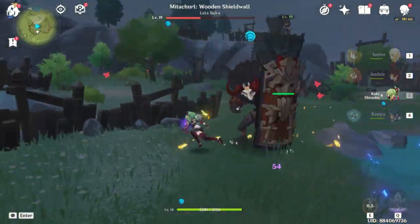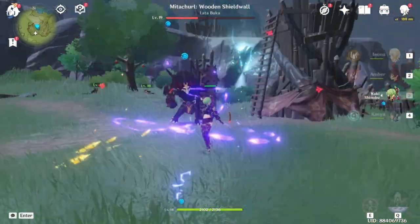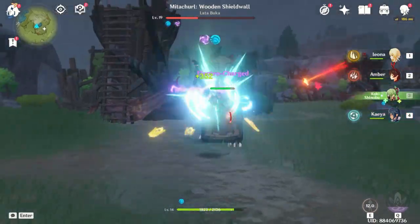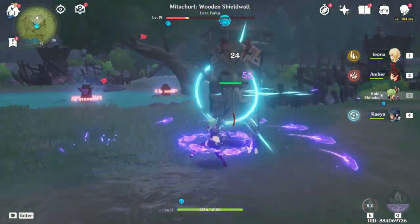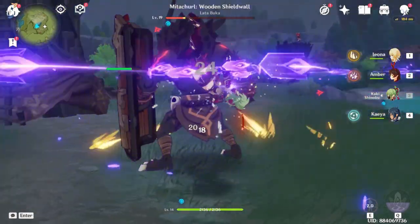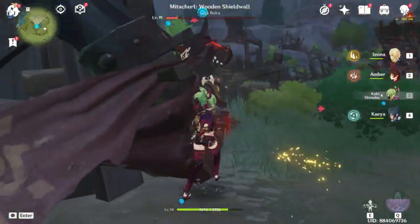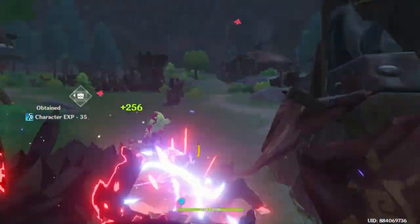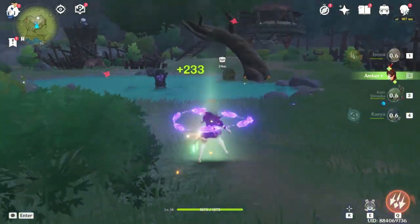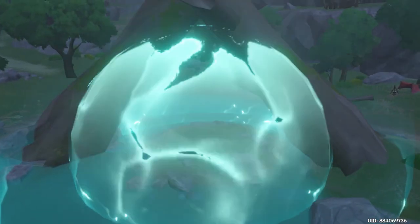On PC you can activate the elemental burst with Q — I don't know what it is on console because I've never played on console. On mobile you can just tap on it. If you want a good adventuring experience and you have a good graphics card, go for PC. If not, just play on mobile, because without a good graphics card it's not very appealing to play. Right now the resolution I'm playing at is not very good — I wish I had a dedicated graphics card so I could play at 1080p high resolution.